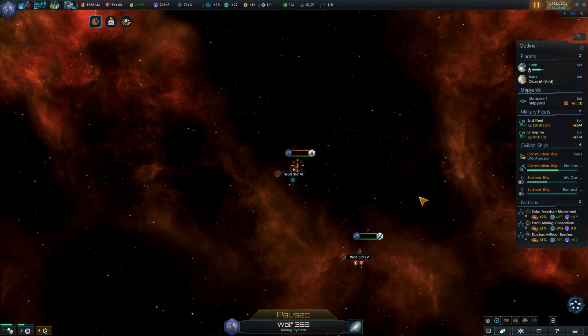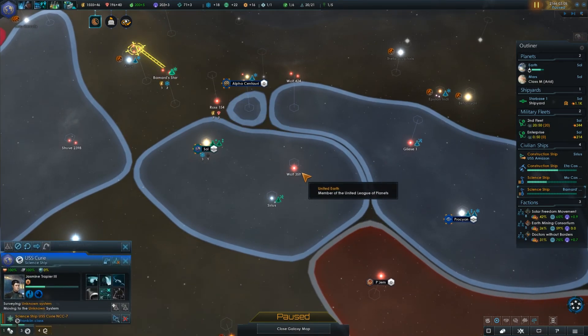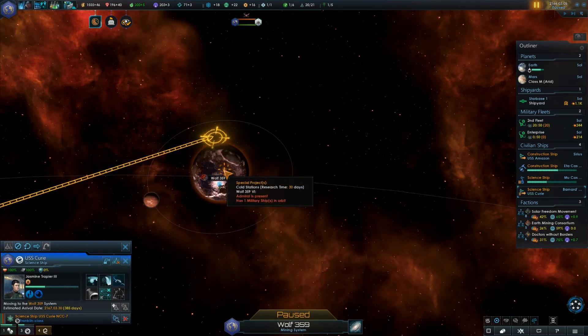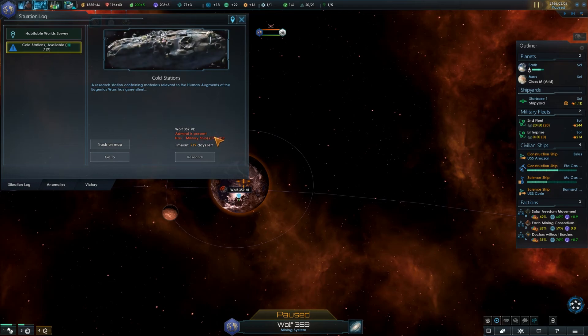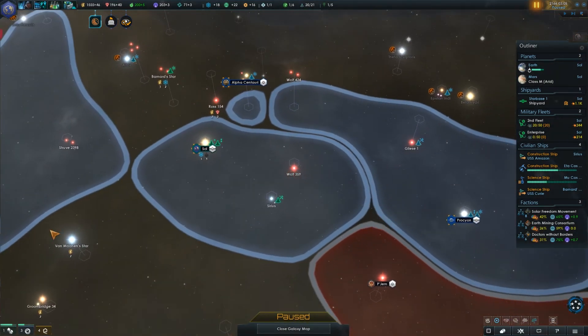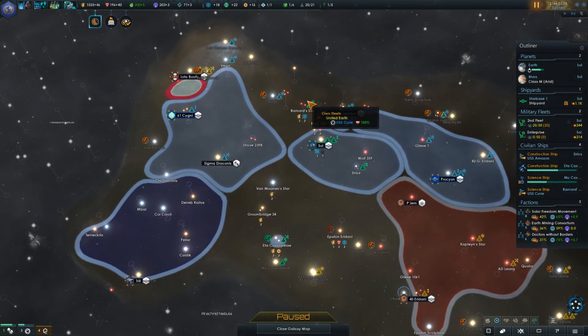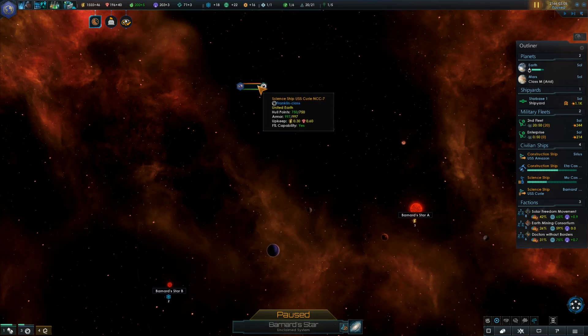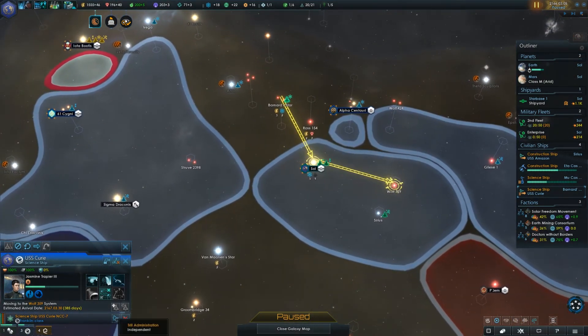Let's grab our science ship — the Curie. We'll have it come over here. I'm guessing what we need to do is get them in orbit present at Wolf 359, then go and check it out. Are we going to have some superhumans running around causing some problems? We'll have to see. It's a fairly short time limit, so it's important that we reroute a science ship as soon as possible. Unfortunately this guy was just about to jump out, so he's going to have to go all the way across — but they're the closest, so that's just going to be the way it is.